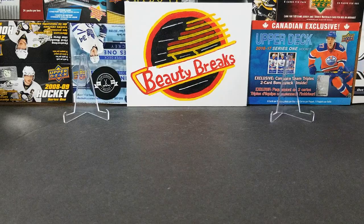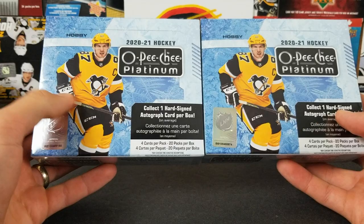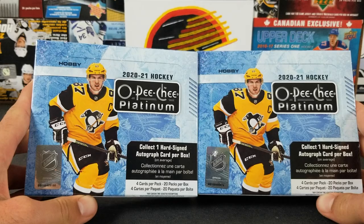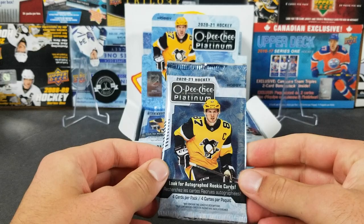Welcome back everyone, this is Beauty Bricks. Today we've got two boxes of the new OPG Platinum. We've been waiting a while — it got pushed back like two or three times — but it's finally out and we are excited. Let's get right into it. Four cards per pack, 20 packs per box, one auto per box.